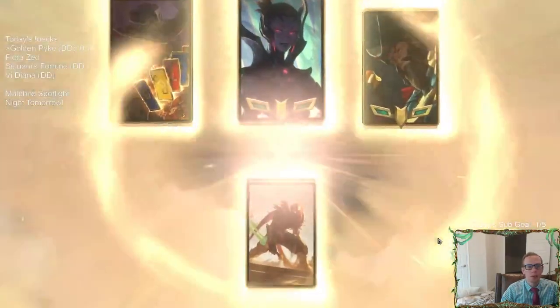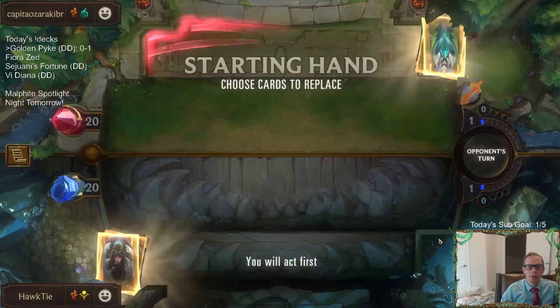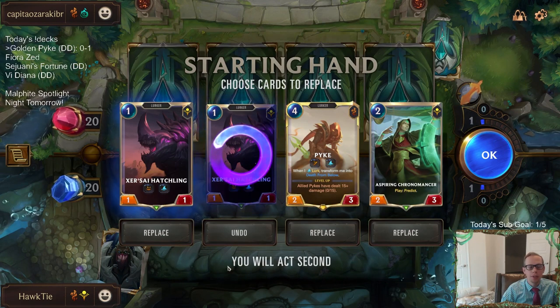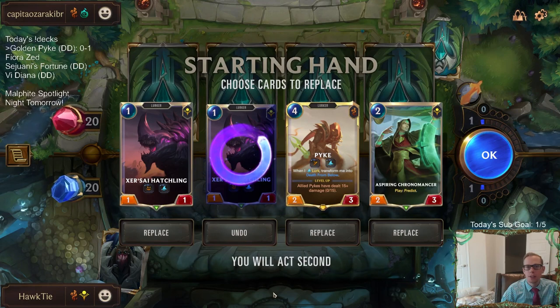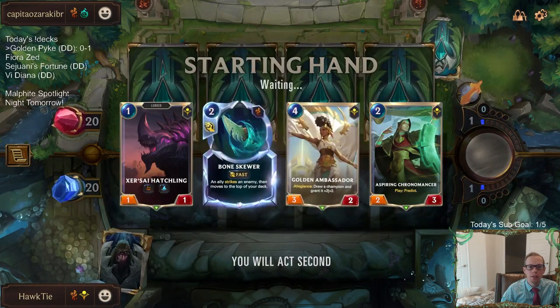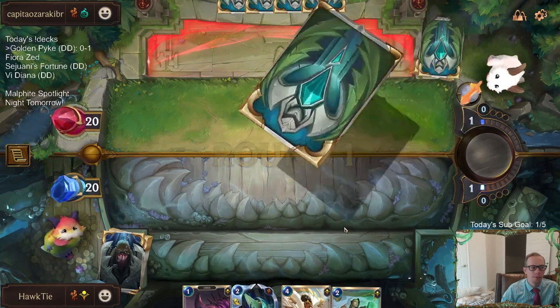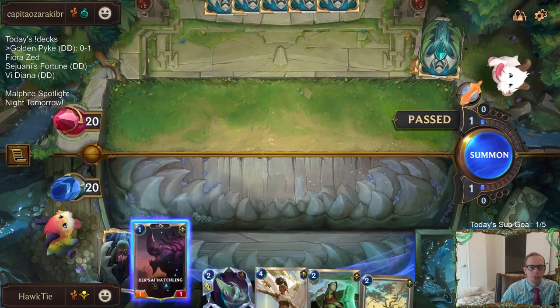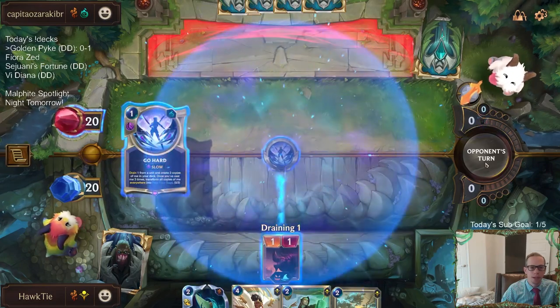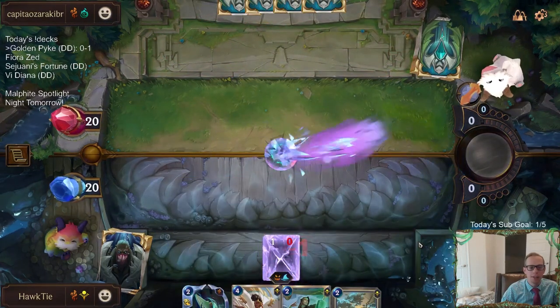This is going to be a little bit more of a removal-heavy deck — this is probably a Go-Hard deck, like a Withering Wail-type deck. I kind of want to send Pyke back so we can have the opportunity to lurk it. I don't want to have two of these one-drop things. Keep Hatchling and Chronomancer. I kind of think we send Pyke back because Pyke in hand as just a regular 2/3 isn't as good. Chat was saying to Mulligan Pyke.